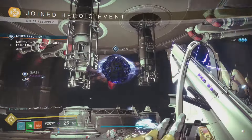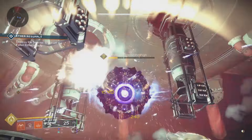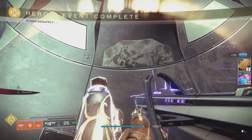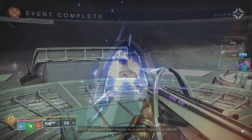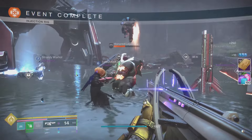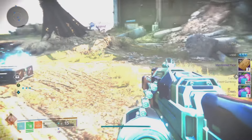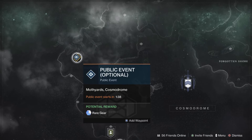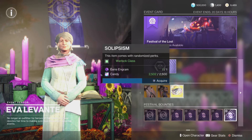The other thing you can do, and probably the most efficient way, is just doing Heroic Events. You're going to have to turn them into a Heroic Event, so do your public events and turn them Heroic. The best part is it only takes about three to four minutes to get done, and they continue to spawn in if you go to the EDZ or the Cosmodrome. By far the easiest way to get candy in this event for 2024 — you can get yourself thousands per hour. If you want to switch up the monotony, come do the Lake of Shadows for about 10 minutes.